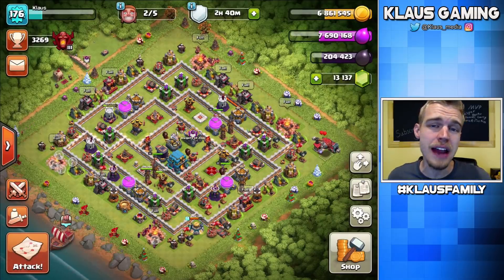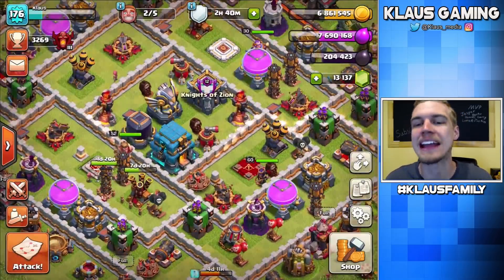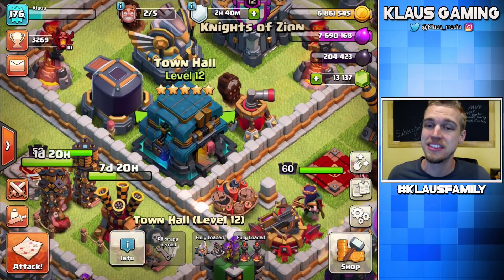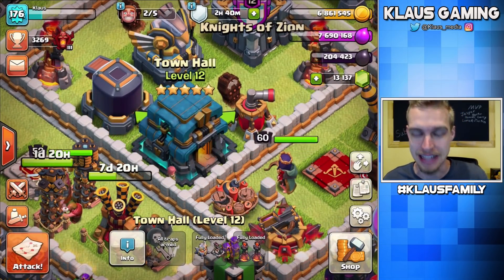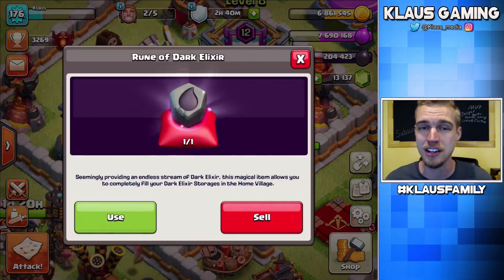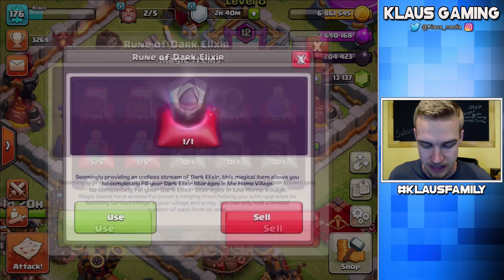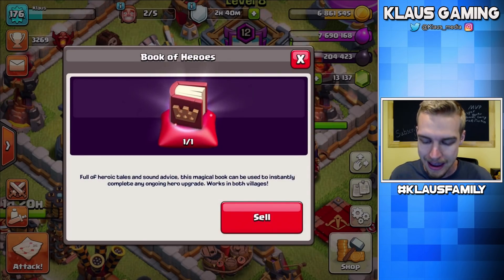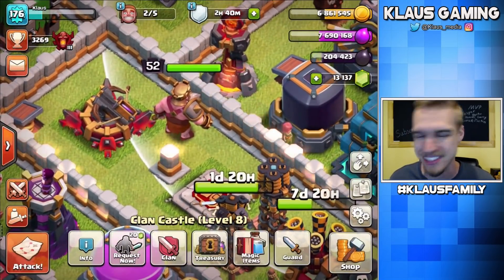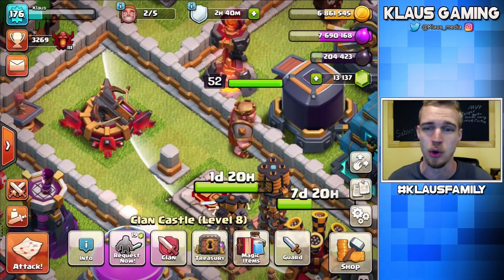Hey family, what's going on? Klaus here, and thank you guys so much for tuning back in to our Town Hall 12 Farm to Max. This clan games was amazing — we got some awesome stuff including a dark elixir rune, which is fantastic. We're definitely going to use that today, plus I've also got a book of heroes, and I've got a king that is just really far away from max, so we've got to get some upgrades going on.